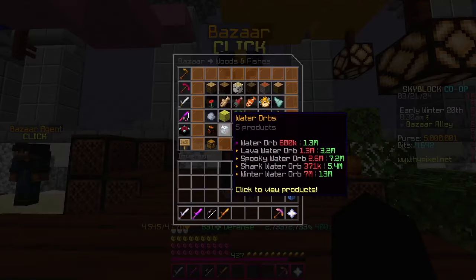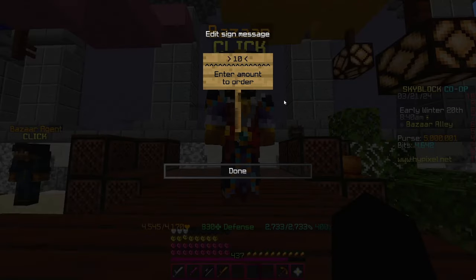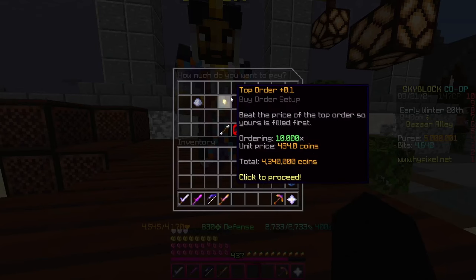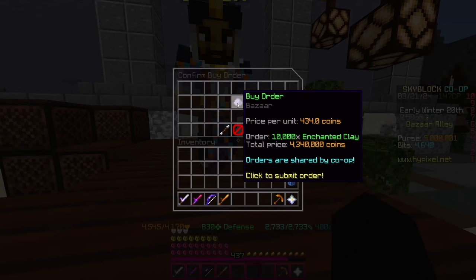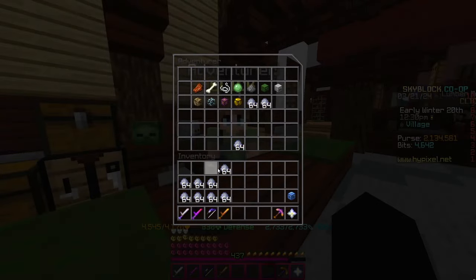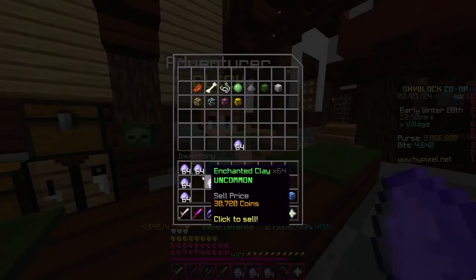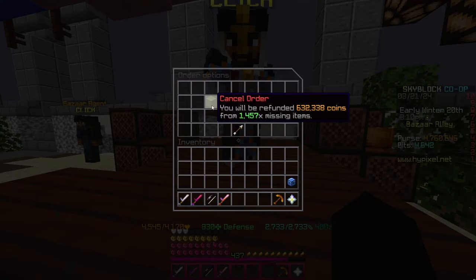The first flip: I'm going to start at 5 million coins. Go to the clay section, Enchanted Clay, and create a bidder for 10,000, which costs around 4.34 million coins. Then wait for the bidder to fill, and once it starts to fill you can collect it and sell it to the NPC.